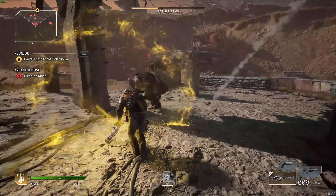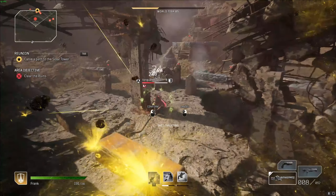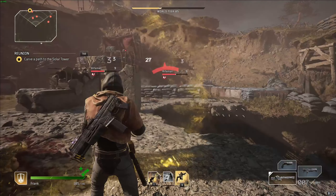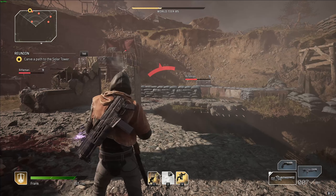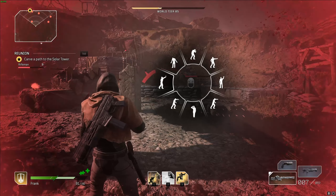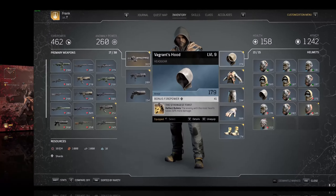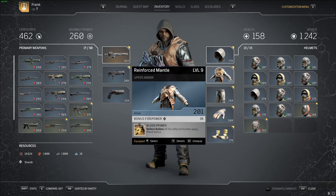First, on our helmet for the Devastator, you want 'Strongest First' — the enemy with the most health takes 50% more damage. This perk is really good here because it happens naturally when the bullets reflect; you don't have to worry about aiming at anybody specific. Any bullet that hits the enemy with the most health deals that 50% bonus damage, which really works out for us.